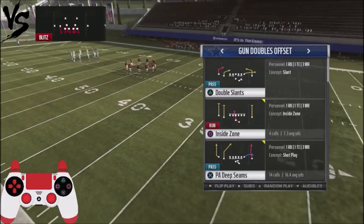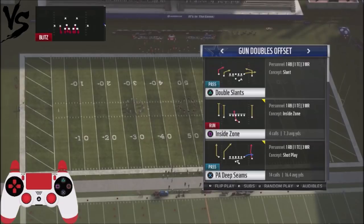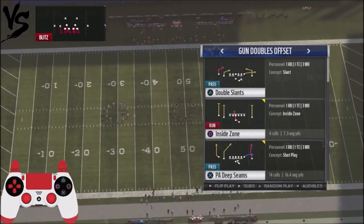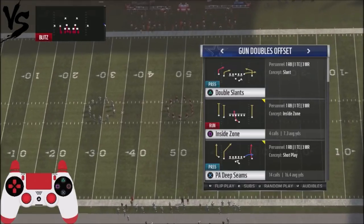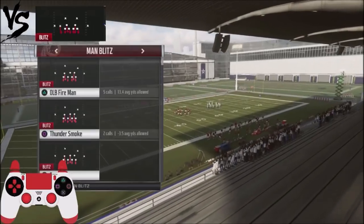This is a play I've actually broken out in my playbook on the Cowboys at my Patreon. If you're interested in seeing how I run my five formation plays in the Cowboys, that would be great. I'm going to use this against random man blitzes and go from there.